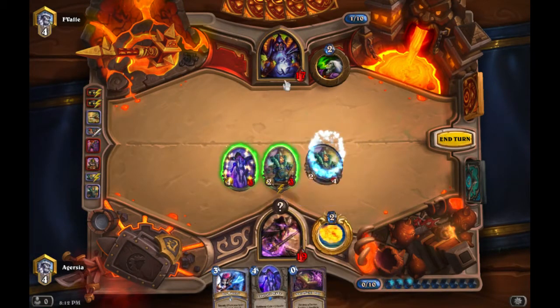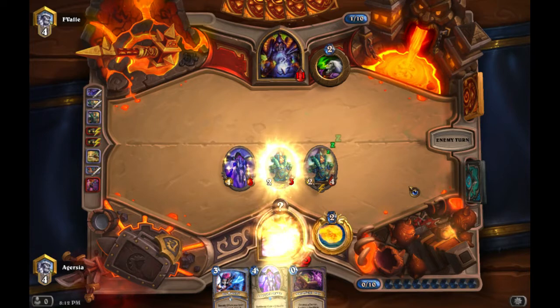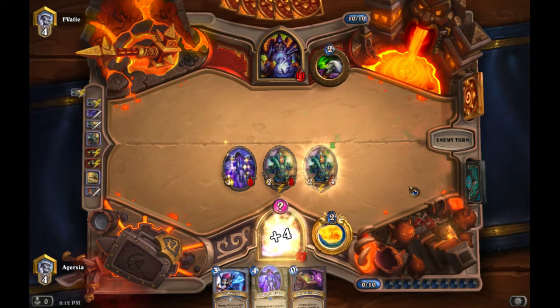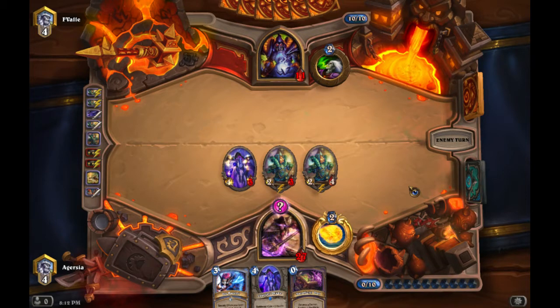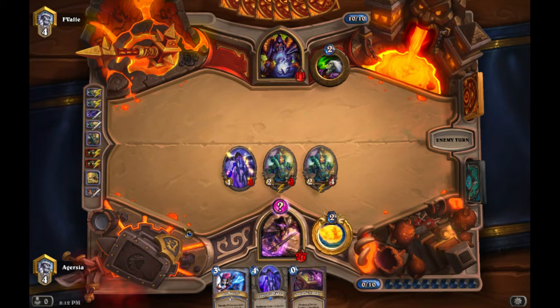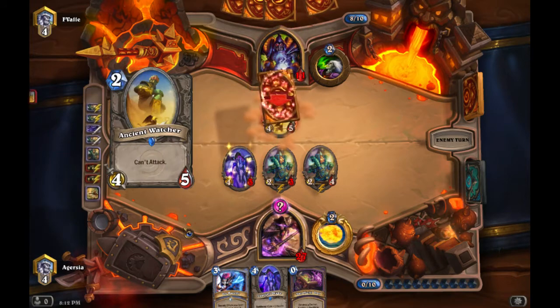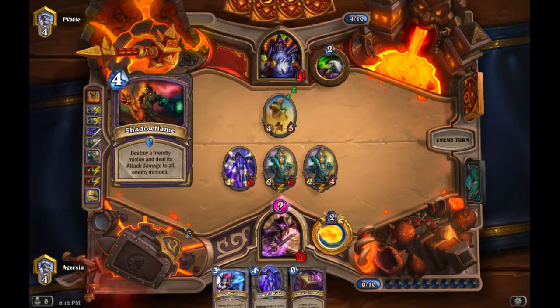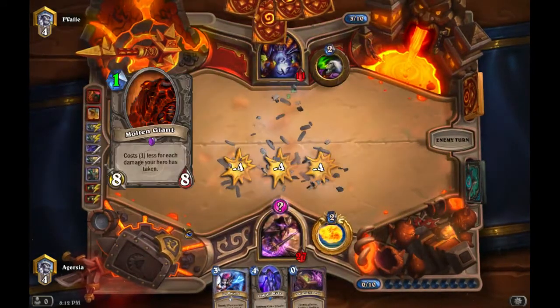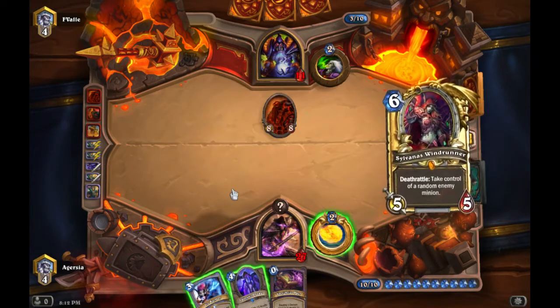I taunt him with a 'hello there' because I know he's already kind of mad — getting your opponent on tilt is always good, makes them make even more misplays. Sacrificial Pact probably won't have any use since his only demon is Jaraxxus, and he can't get Jaraxxus out on its own. But it at least gives our Twilight Drake another health.